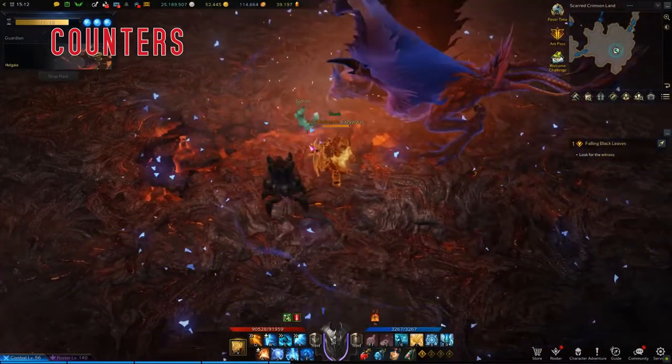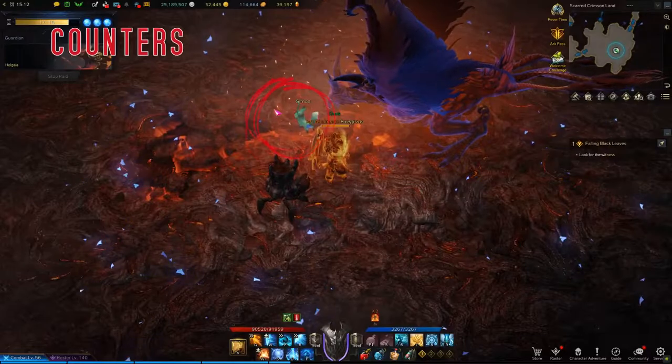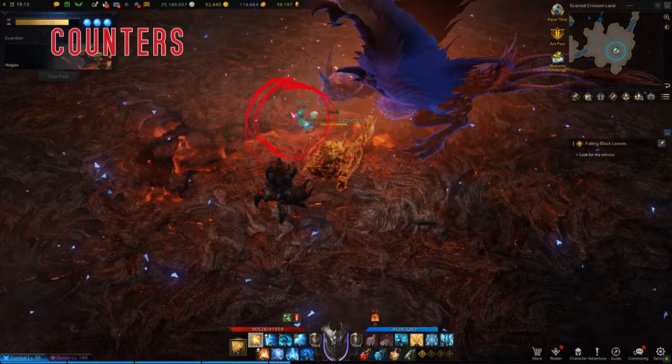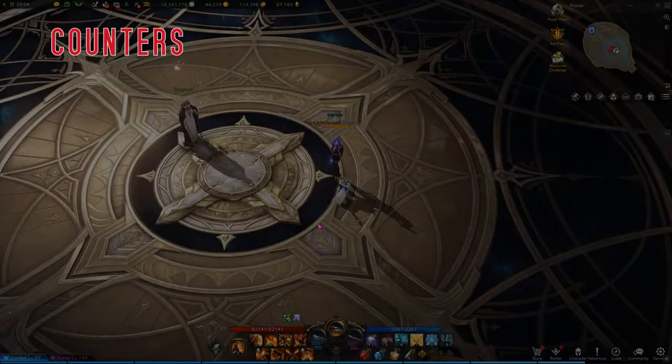I'll play it again on a different class, full speed, and then slow it down. You'll see again I'm not in the front attack hitbox. My actual counter goes and hits that hitbox, and it lollipops so that it treats it like a frontal attack.